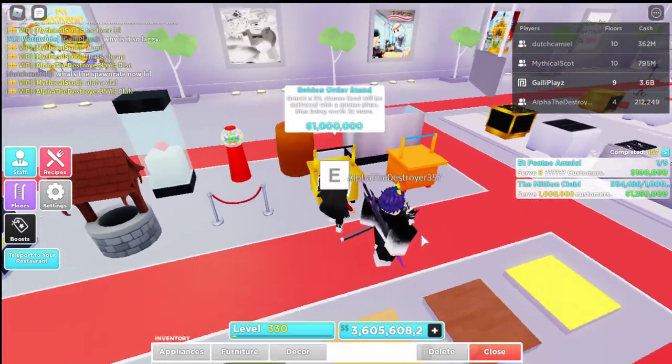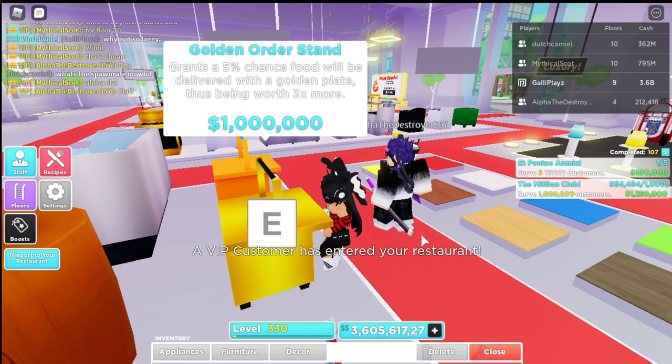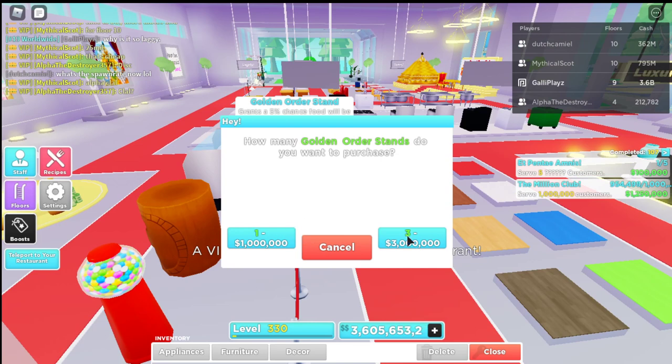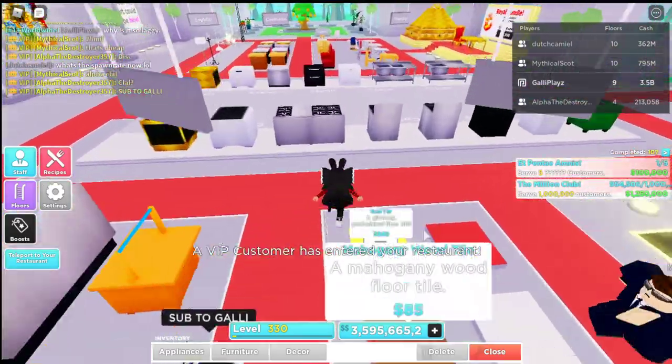Over here we got the golden order stand. It grants a 5% chance food will be delivered with golden plates, thus being worth three times more. I'll get ten of those because I need to make a new floor.